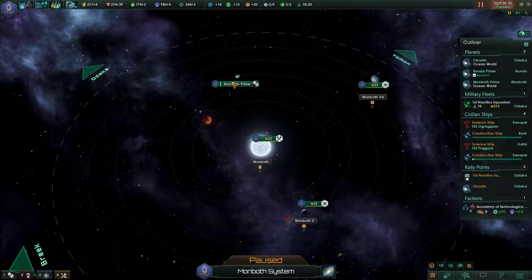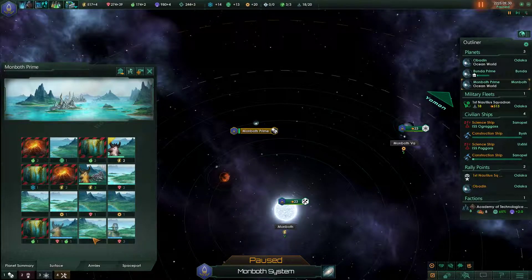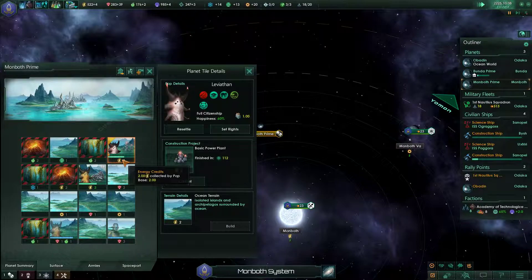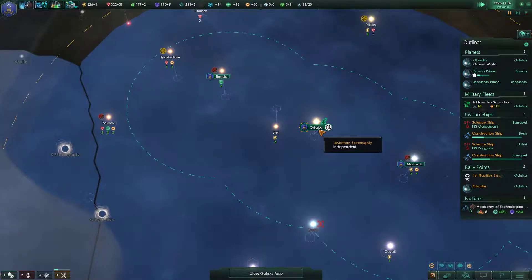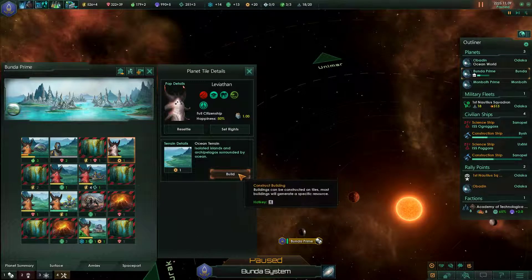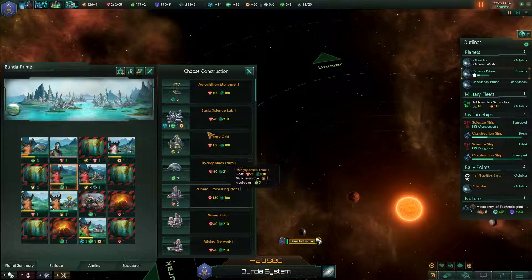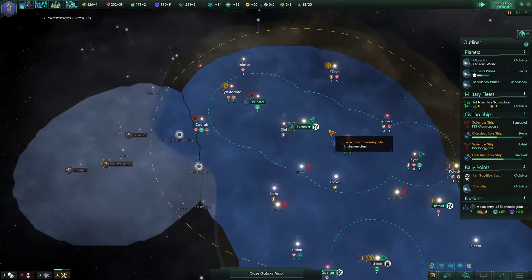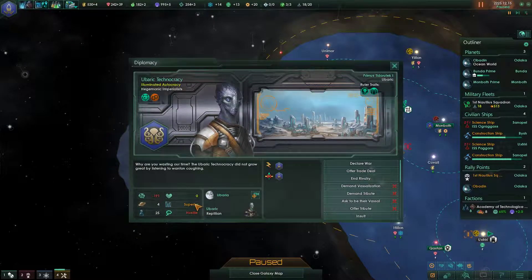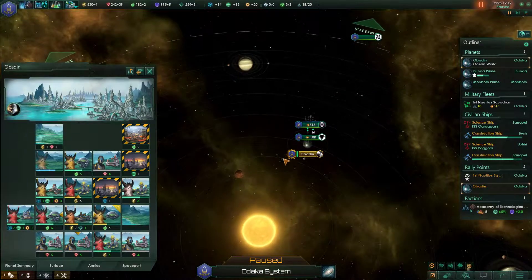Might consider building more laboratories everywhere. How's Monbot doing? Has it gotten any extra pops from migration? Yeah, this guy migrated here. Let's go and get a basic power plant. If you're already staying on this energy credit tile, you might as well get some extra credits. I think on Bunda we have quite a few tiles that could produce research — let's go and build two more basic science labs to hopefully boost up our science and get ourselves an advantage against this rival. He's superior — that's really not great.